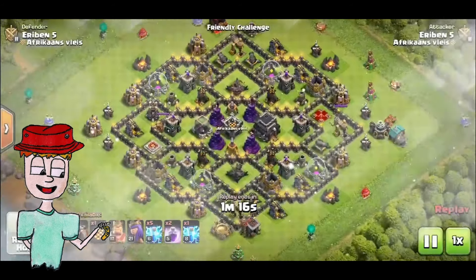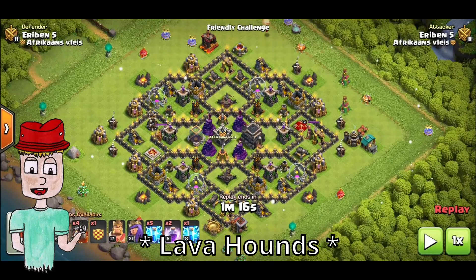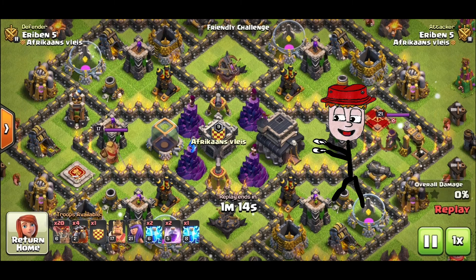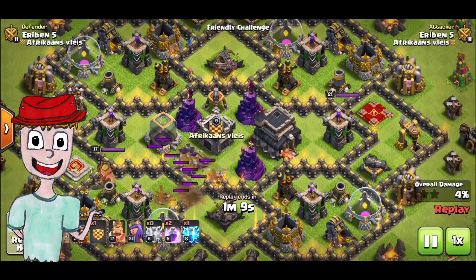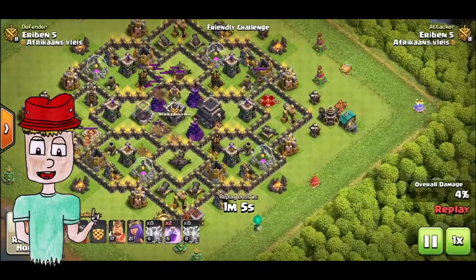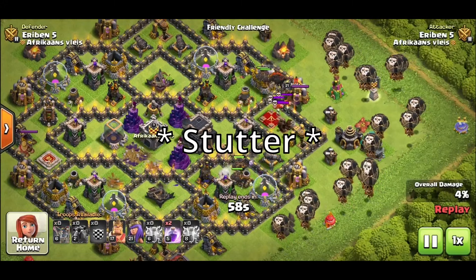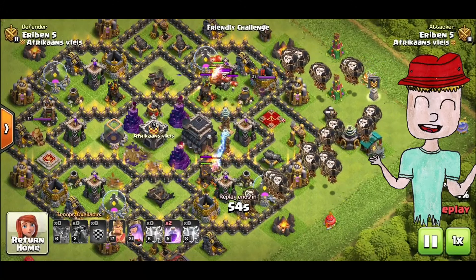Our first army will be the Lava Loon Spam, which consists of four Lava Hounds and 20 Balloons. As you can see here, this specific base has a mass concentration of splash damage in the middle. So we want to minimize the damage there by targeting the Wizard Towers, as well as putting our two Rages in that area to push the troops through as fast as possible. We will start with two Lava Hounds towards each of the first air defenses, and then a regular spread of Balloons to follow behind them.